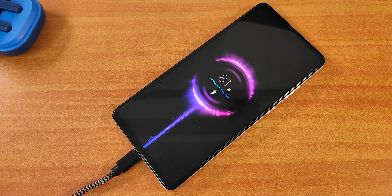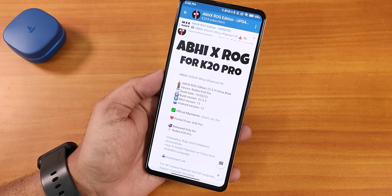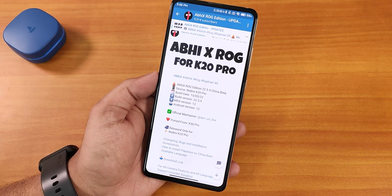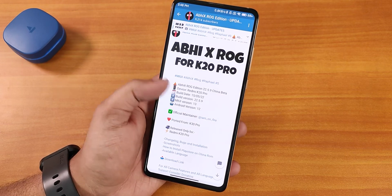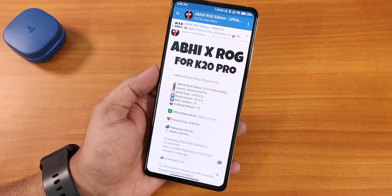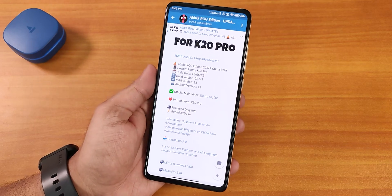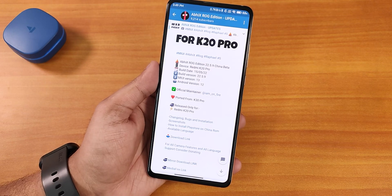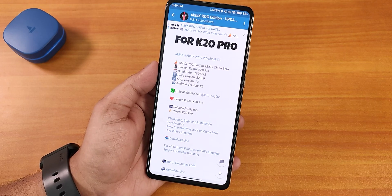What is up guys, this is SD2 back with another video on the Redmi K20 Pro. During this video I'm going to be showing you the AVICS Rogue Edition MIUI 13 based on Android 12. This is the Rogue Edition 22.5.9 and it's the China beta build, so you don't get the Play Store by default, but you can install it easily. I had really huge problems downloading this ROM, but it has been really amazing for me.